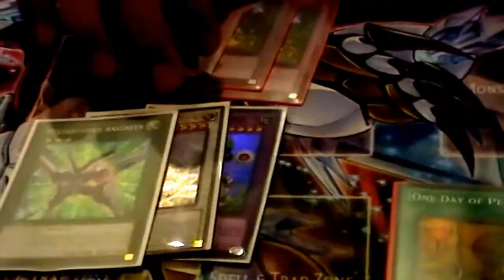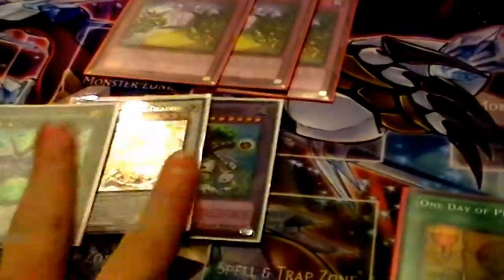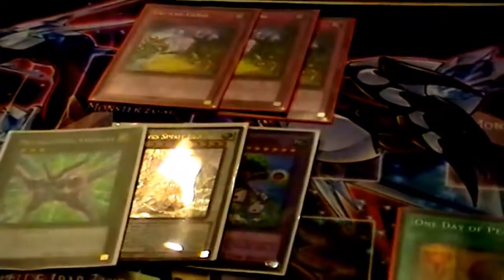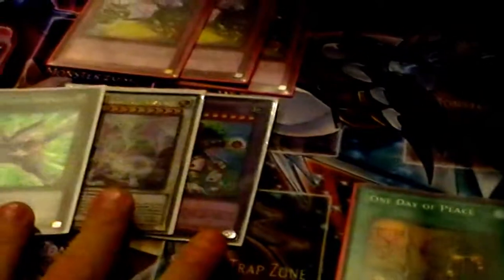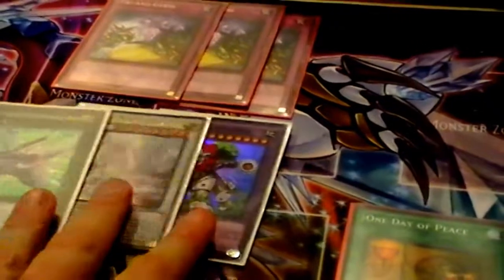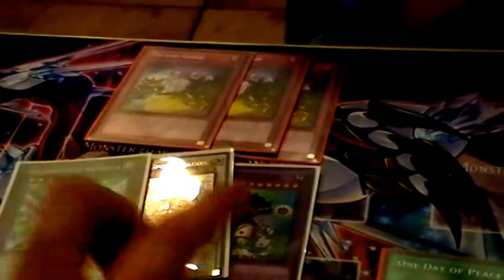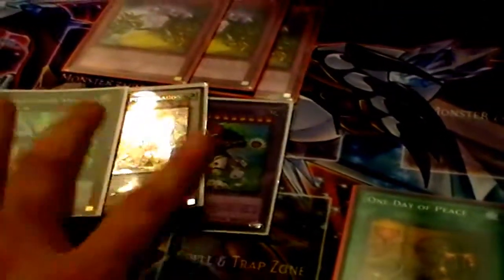Basically, whoever has the most cards in the extra deck of the declared type gains the 3,000 life points. But with your Nurse Refickle or Bad Reactions to Simochi on the field, if they gain the 3,000, they're going to take 3,000 damage instead. So you only want to play a few cards of each type so that they have no choice — if they have more Fusions, more Synchros, or more Xyz than you, they get the 3,000, but it becomes 3,000 damage instead. That's how Try and Guess works.